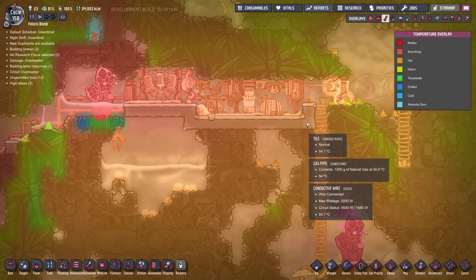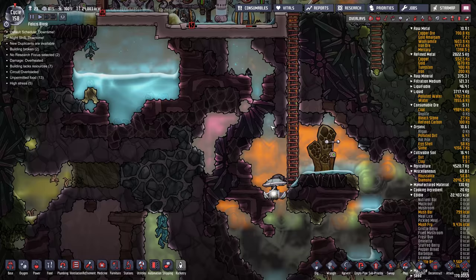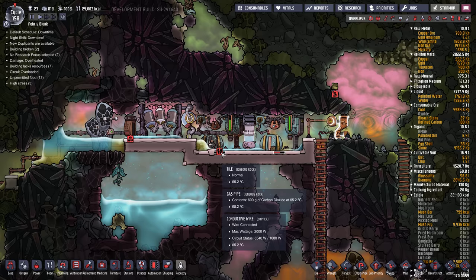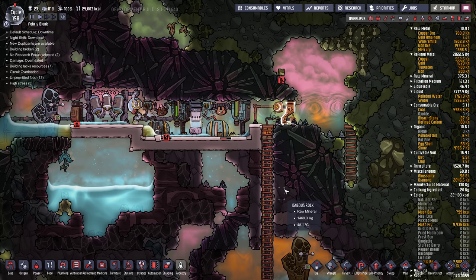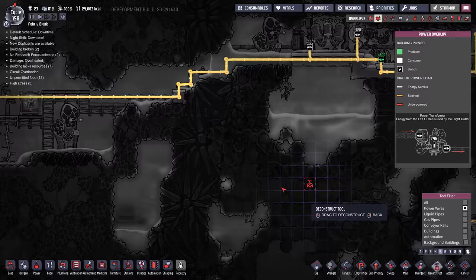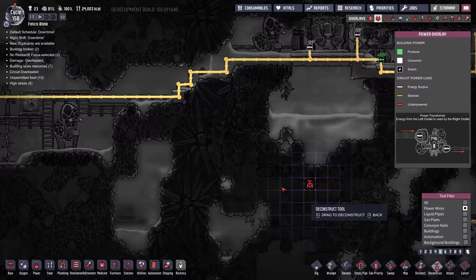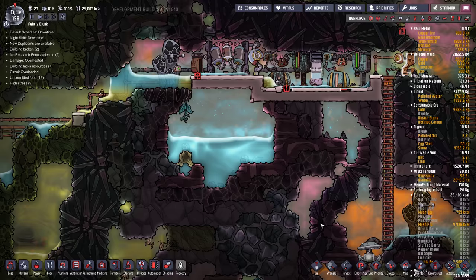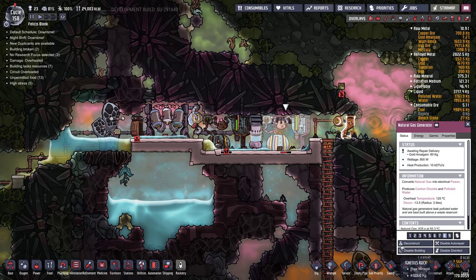We've got some natural gas power going on here, but there's no filter. So all this bad gas is going into the natural gas generator, and the water has nowhere to go that pours out of here. This is not sealed either, so all this natural gas is just going to flow out. I would probably just get rid of all these — actually, deconstructing them is going to take a while, so let's just disable them.